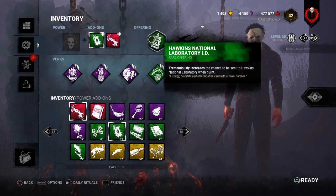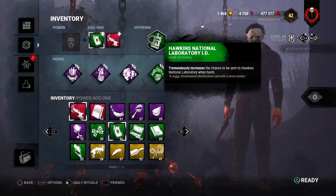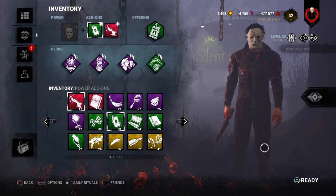The map offering is Hawkins, which is really good for Myers and is very killer-sided. Honestly, this build is good because you've got gen pressure, you've got information, you've got the infinite tier 3, you've got Hawkins, you've got Corrupt Intervention at the start, and you've also got Infectious Fright with the infinite tier 3 — which is amazing. This build is also solid even without the add-ons and map offering.